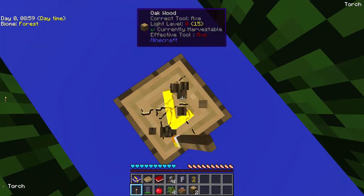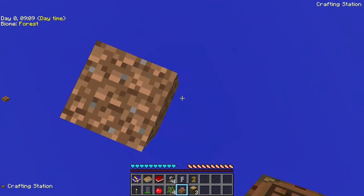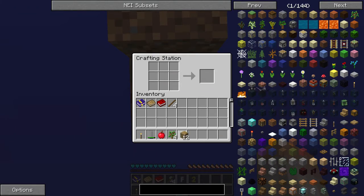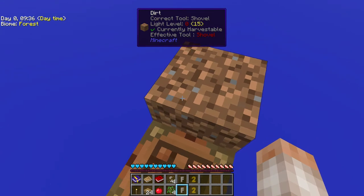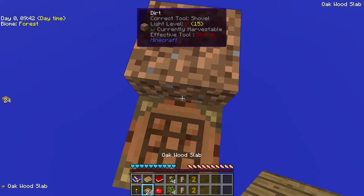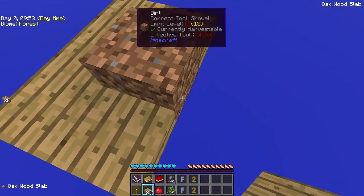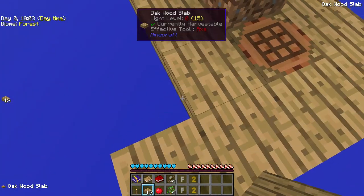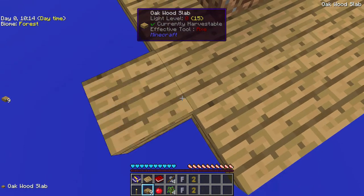This is where it gets kind of time-consuming and boring, because this first part is a whole lot of 'try not to fall off,' holding Shift when you're placing your blocks. In Sky Factory 1 I learned I was placing on the wrong level. There are two levels to this dirt block - the top level from what I gathered doesn't prevent mobs. The level that I'm placing my half slabs on...